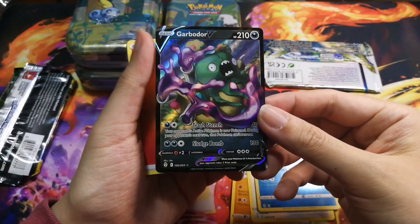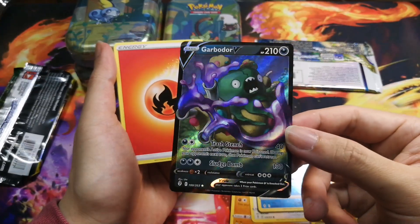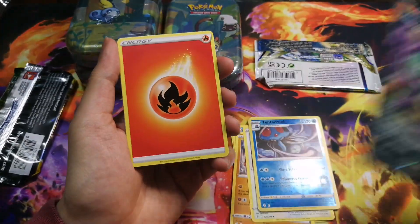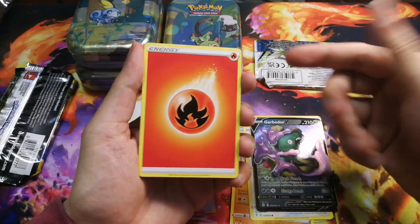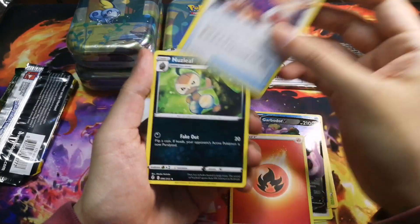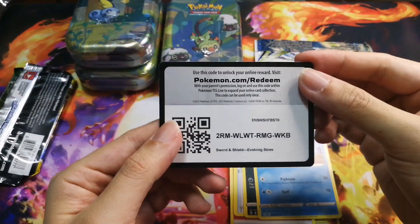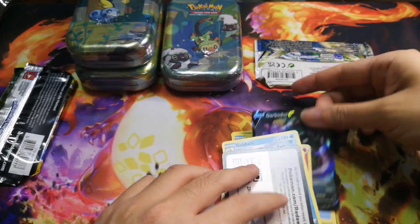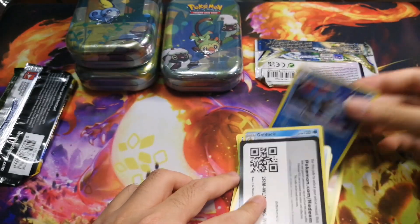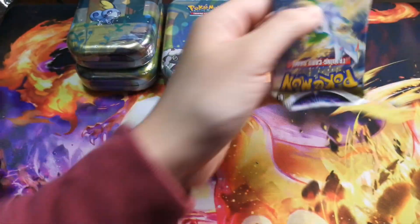From this Evolving Skies pack: Scraggy, Phoebe, Hitmonlee, Sableye, Tentacruel, Garbodor V — oh my gosh, I always get this Garbodor V when I rip Evolving Skies. That's like garbage at this point. Also: Single Strike Scroll of the Fang, Dragonair, Golduck, and a code card. I hope that is not a sign for things to come because we do not want any more garbage Vs.